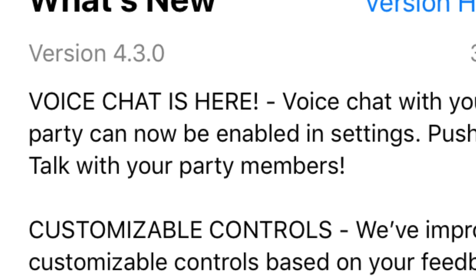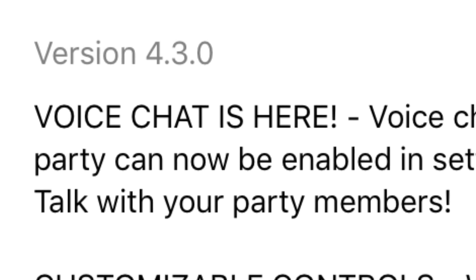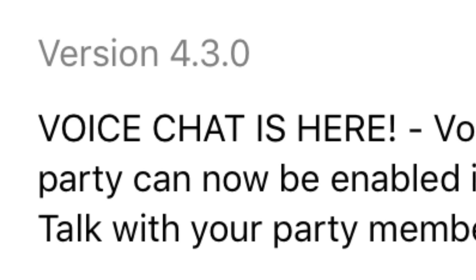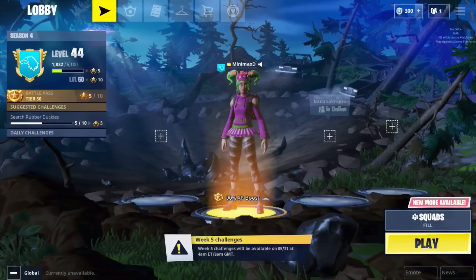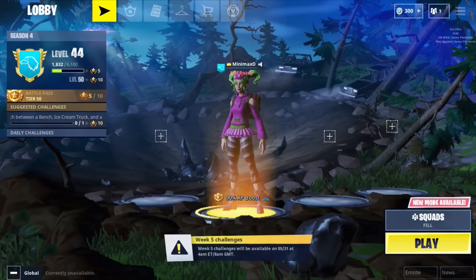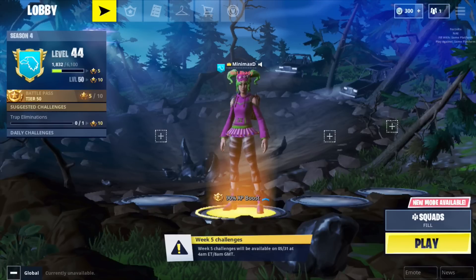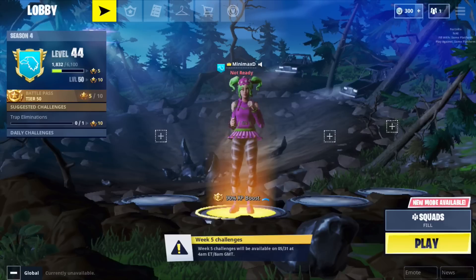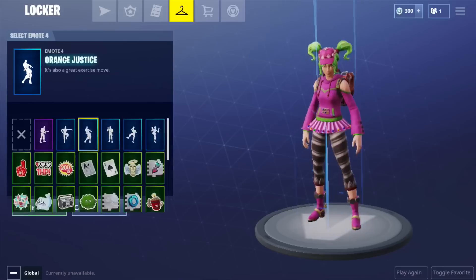What's going on guys, Minimax here. Today I'll be talking about something that has been needed in Fortnite mobile for the longest time — voice chat. This not only improves your gameplay in duos or squads but also how you get to talk to your friends. This has been in Fortnite on PC and on console, but it was never on mobile. We had to use Discord or make a call to talk to each other.